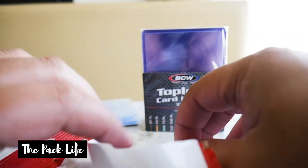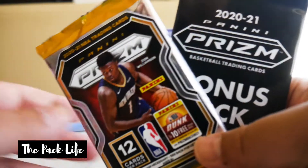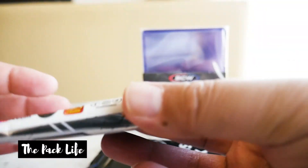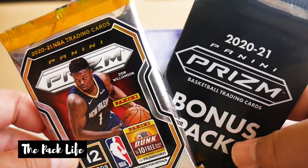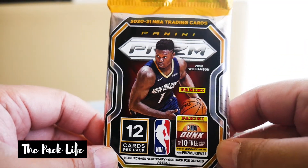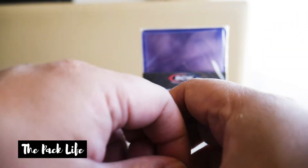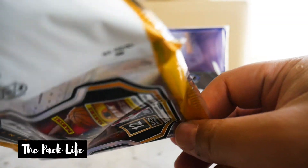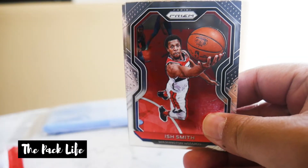To be honest, I haven't pulled a Prism LaMelo. I haven't broken as many packs as others, but I'm still trying to get a LaMelo or at least a James Wiseman. You guys all know the configuration — let me show you one more time. Red, white, and blue pack, and then the normal Prism pack that comes in the cello — 12 cards in this one. Hoping for something good. My wife has a pack too because it's her birthday and she decided to test her luck. Let's go ahead and get into my pack and see what we can pull.